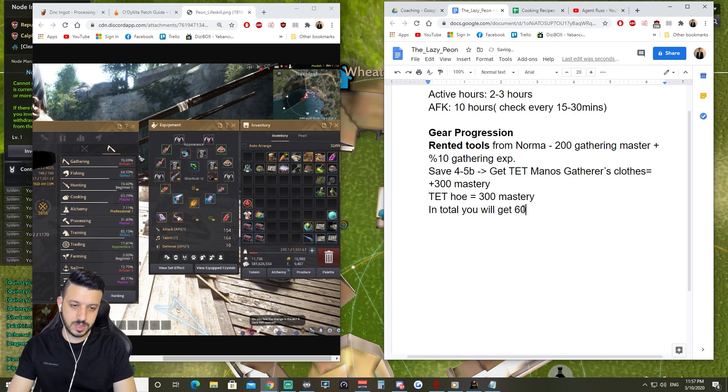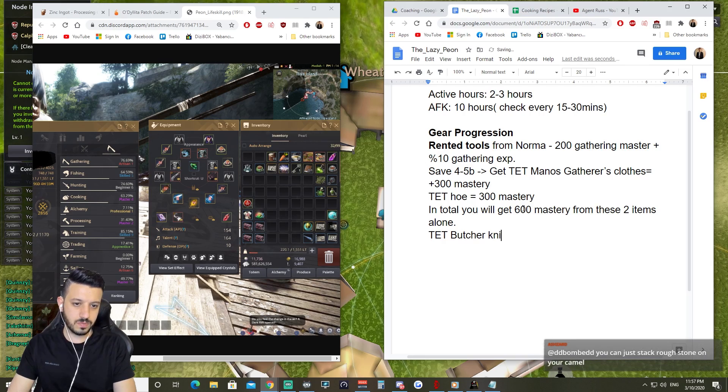In total you will get 600 mastery from these two items alone. The next tool will be TET Butcher Knife — that's for gathering meat. In the meantime you can just use the rented ones, that's fine. So that covers your meat.